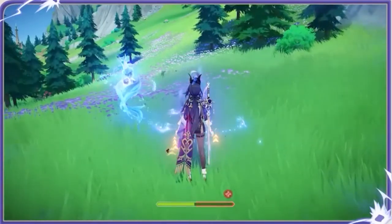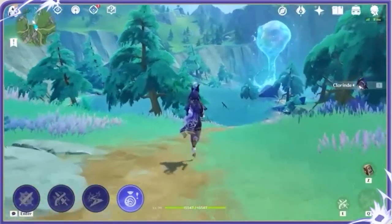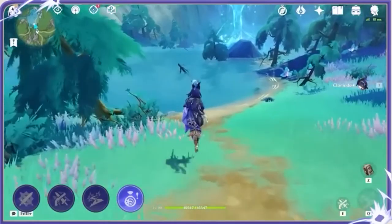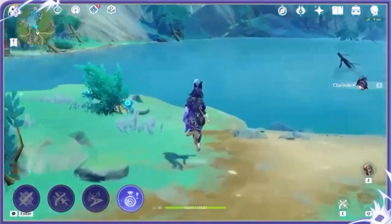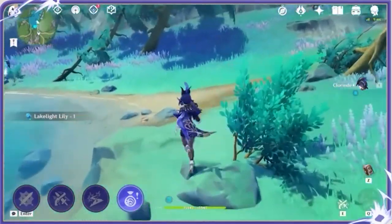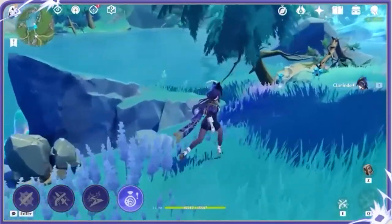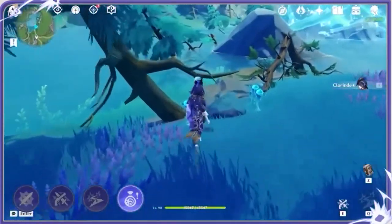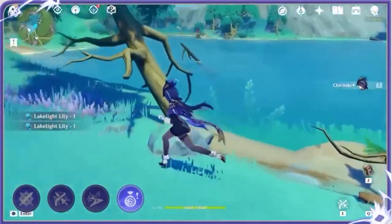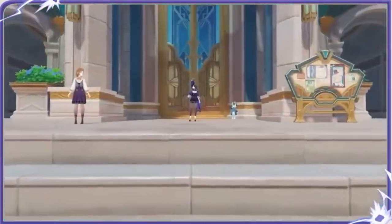For main stats, focus on attack percentage sands, electro damage bonus goblet, and crit rate or crit damage circlet depending on your weapon or current crit rate. For substats, prioritize crit rate, crit damage, attack percentage, and some energy recharge, with elemental mastery last. You want at least 125% ER to keep your burst up consistently, or around 110% at a minimum.